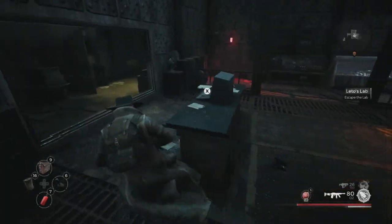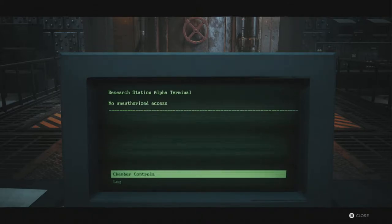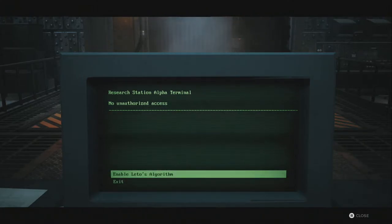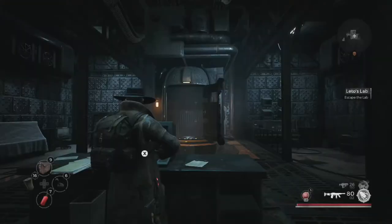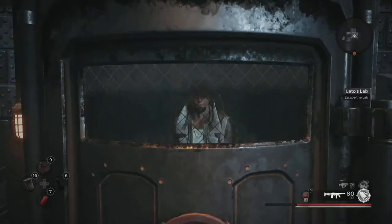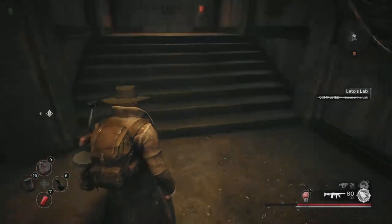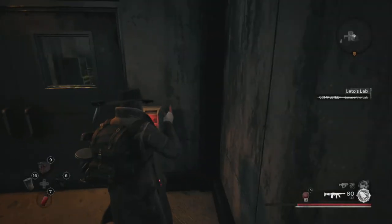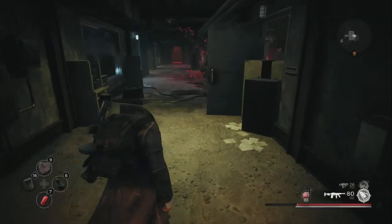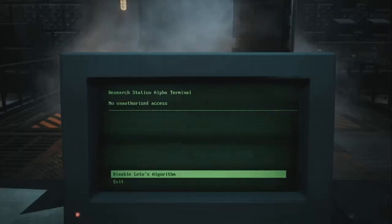Over here you come to this computer which is right in front of the little chamber thing. Hit the key to continue, chamber controls, initialize. And you want to enable Leto's algorithm. Now what that's going to do is put you in a very specific location — enabling it puts you right over here. And then you can use the key card to open up these doors.